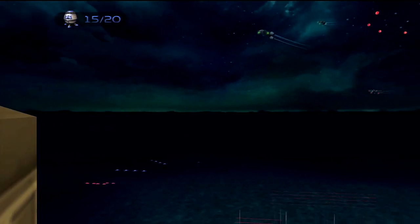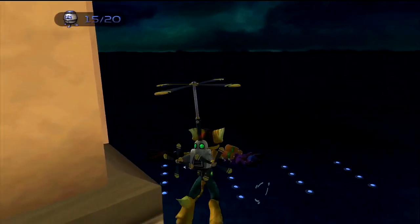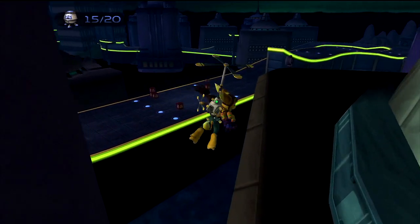The next thing you need to do is a helipack high jump. You need the helipack high jump in order to go really high and be able to hit the racetrack. Just make sure you don't hit any interference or something.